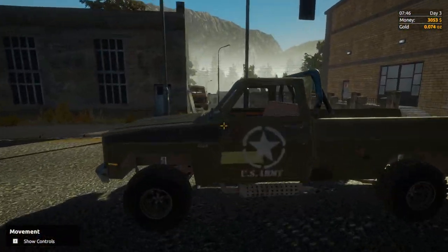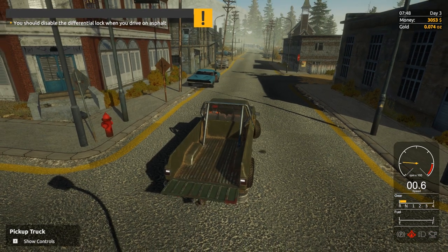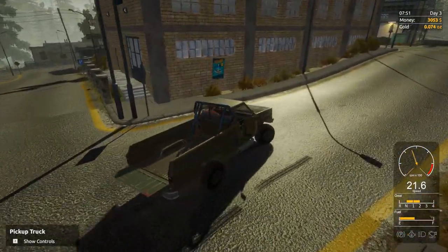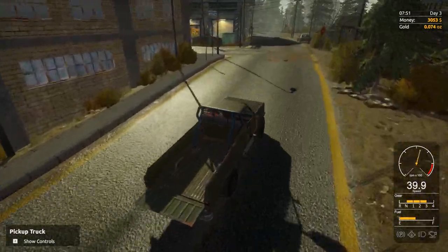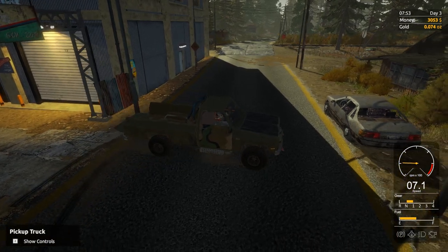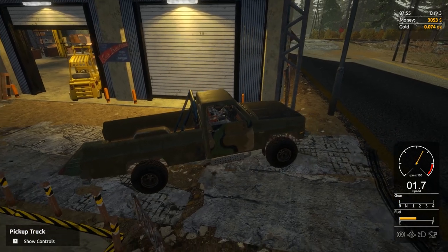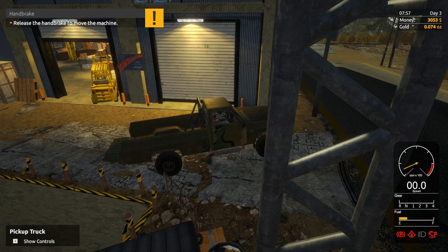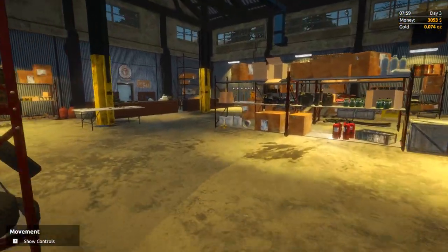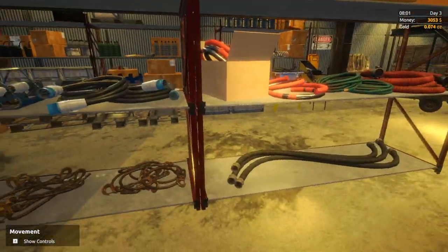We've now got three thousand dollars. We're going to get in our truck, start the engine, take off the parking brake, and hit Q — you want the lock thing off when you're on asphalt. I always hit the spacebar to stop because that's what I'm used to, but that's the emergency brake in this game, not the regular brakes. That's why I just skidded out — but that skid looked pretty cool.